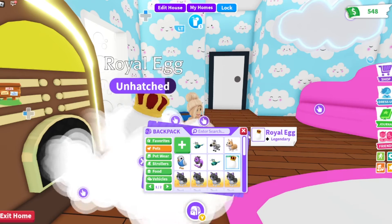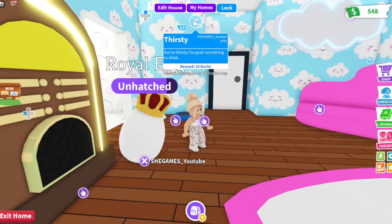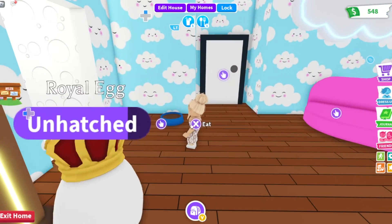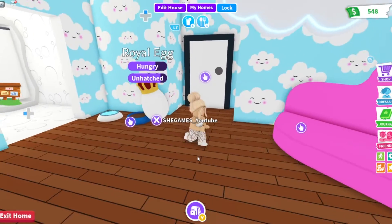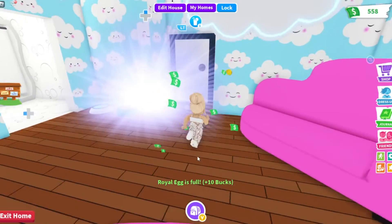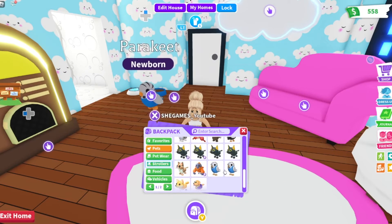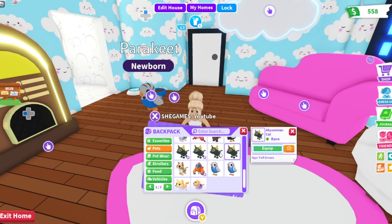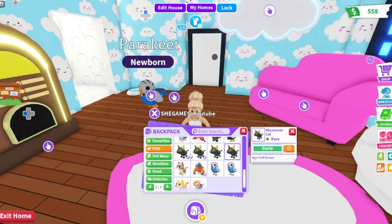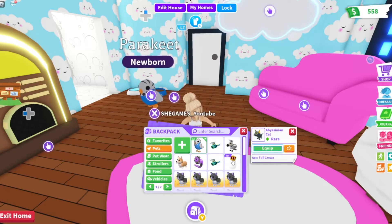Alright, let's attach another egg. Our egg is hungry. I'm so excited — I say that every time, but it's always exciting. Another parakeet! That means we have four — we can make a neon. And these Abyssinian cats I have here, I have four of them and they're all full grown, so I can make those into a neon. Maybe we'll do a video where we make some pets into neons.